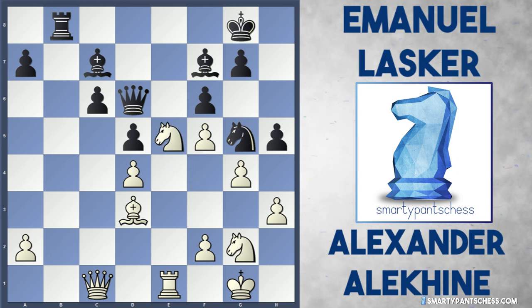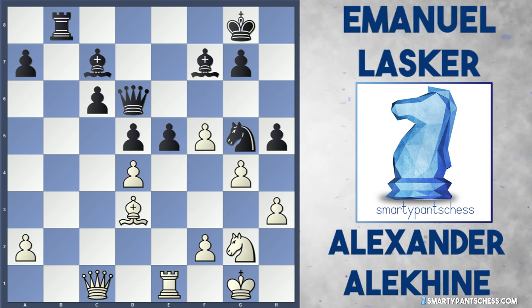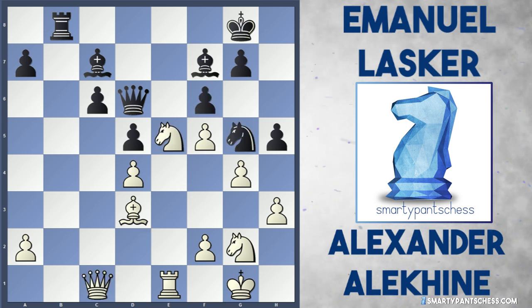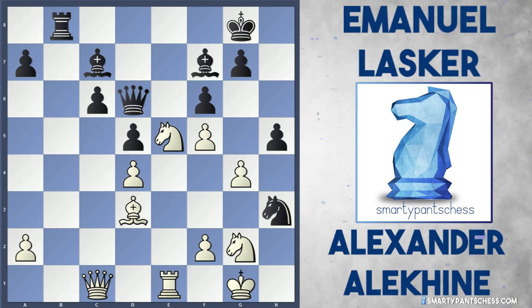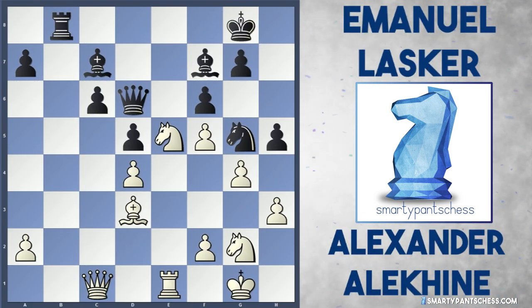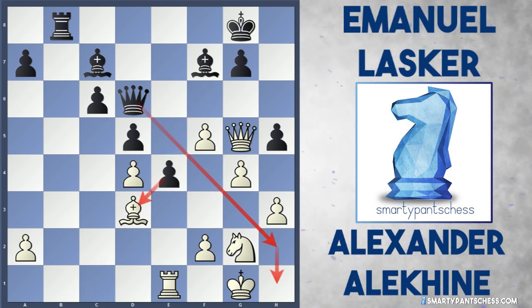After Knight g5 from Lasker, in the game Alekhine played Knight to e5. After f takes e5 from Lasker, Alekhine played Queen takes g5. Perhaps after Knight to e5, a better move was simply Knight takes h3 — if King h2, black can play Knight takes f2, threatening the Bishop on d3 and the pawn on g4, while the Knight on e5 is still under attack. So Knight takes h3 was probably a better move. But anyway, after f takes, Queen takes g5, Lasker has played e4, hitting the Bishop on d3 and preparing Queen h2 check. White is totally busted in this position.